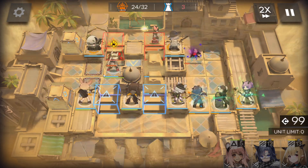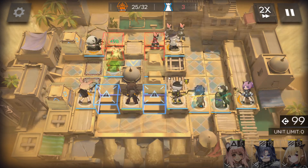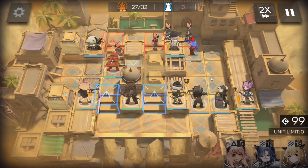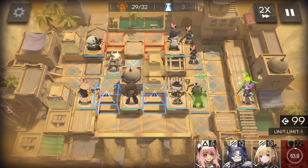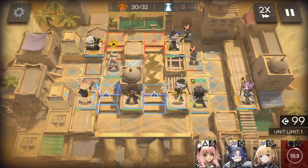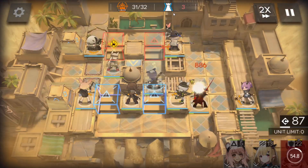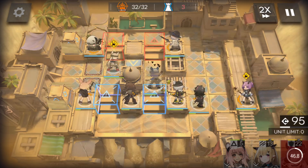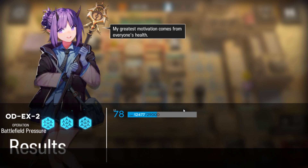Okay, nice. Healed. You heal. We don't need this defender anymore, retreat. Just someone here to block so they will not leak. And here we go — you can see this stage compared to the previous one is really easy, right?